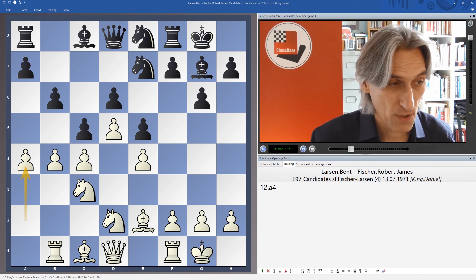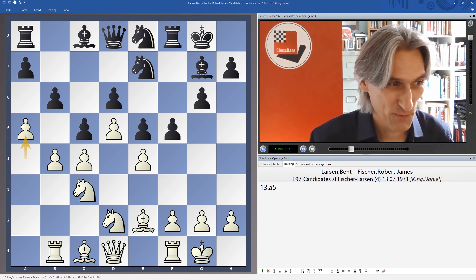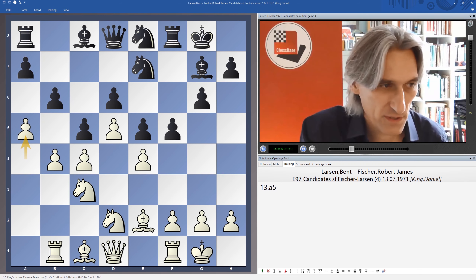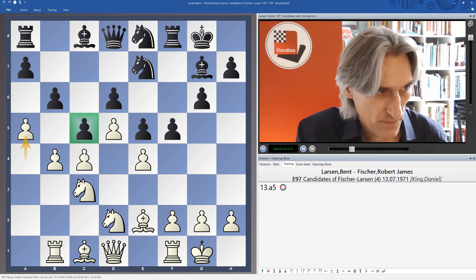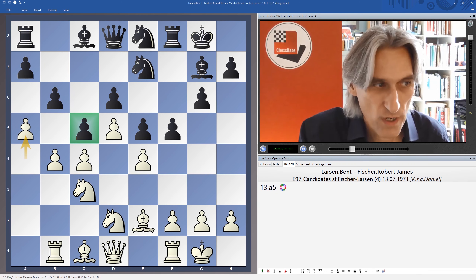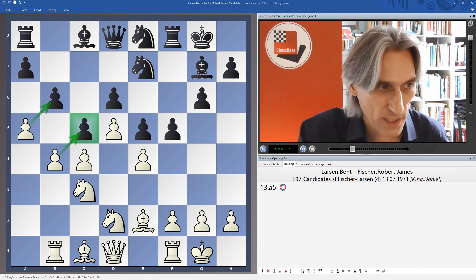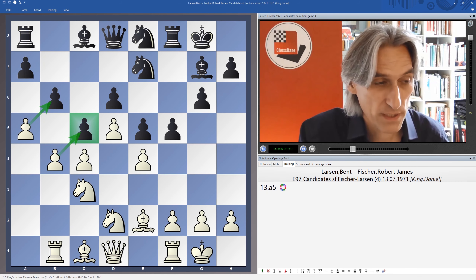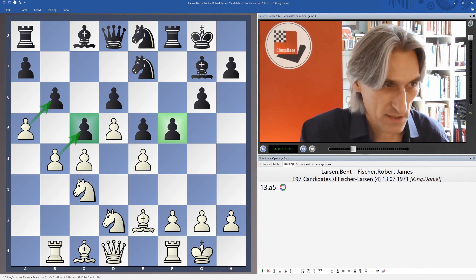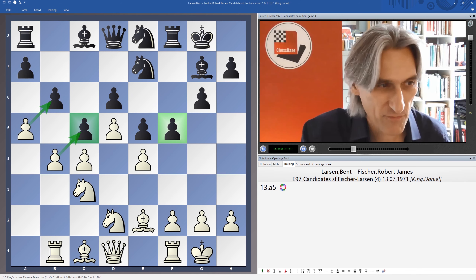So a4 from Larsen — both sides just going for it for the moment. You can see why some people feel that c5 does the hard work for white. White can open files very quickly and try to get counterplay, and it's not so easy for black to force through his typical attack with f4.